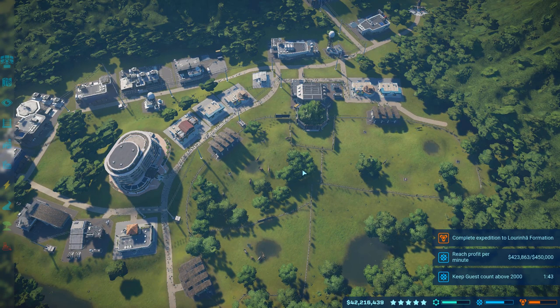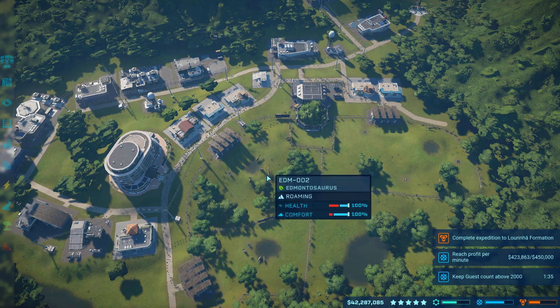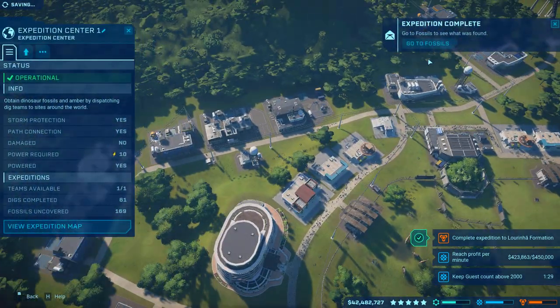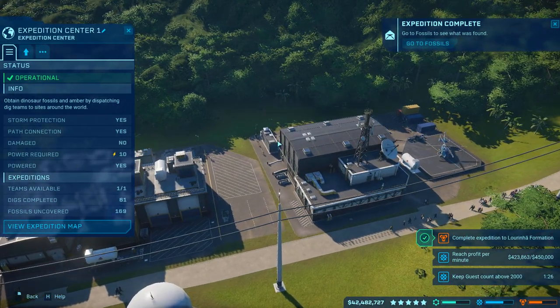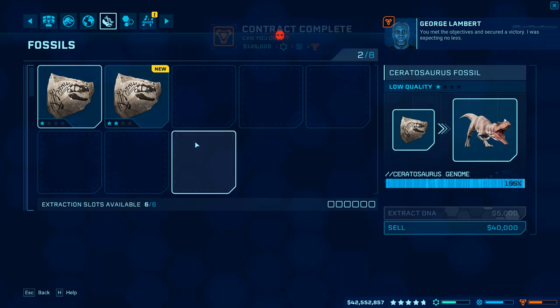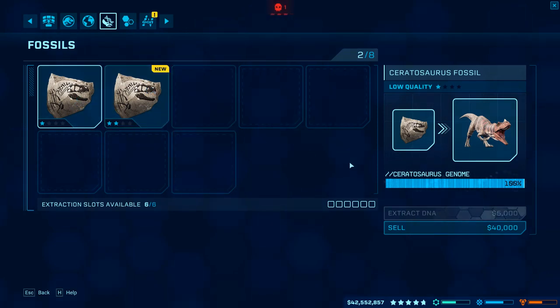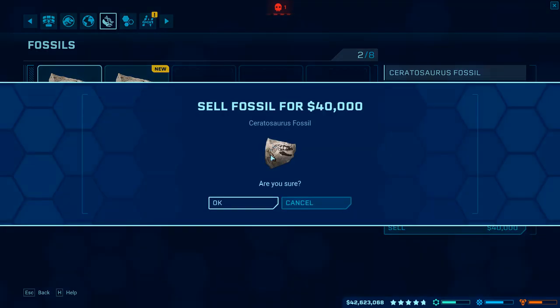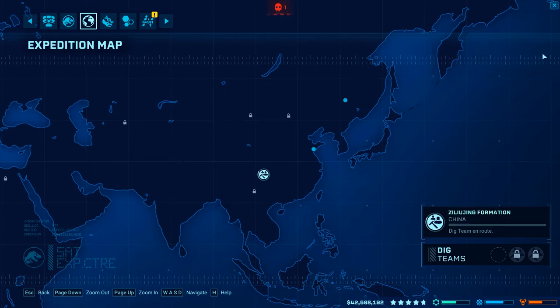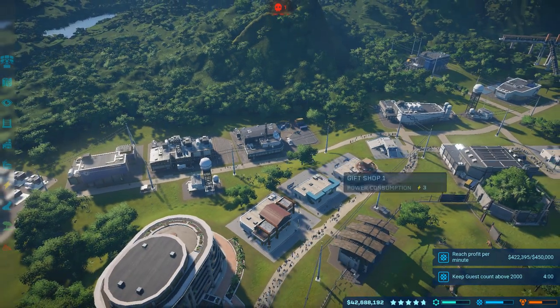The first technique to maximize dinosaur ratings is: do expeditions. They are critical. Keep them going constantly — keep having expeditions going out and coming back as frequently as you can. Get those fossils and keep doing extractions in your fossil center to increase the genome rating of your dinosaur.